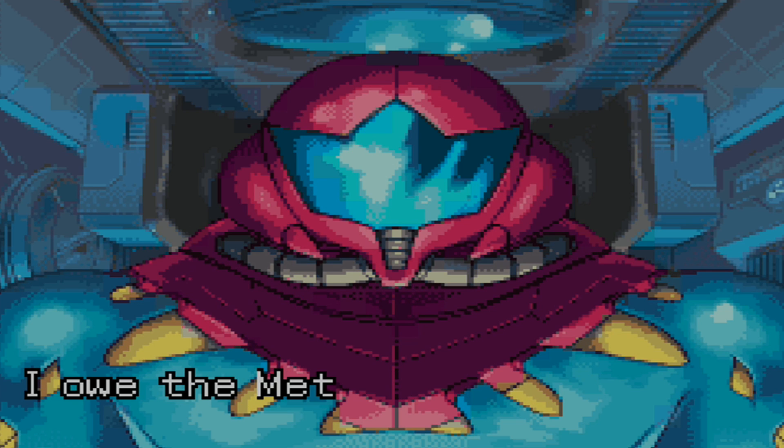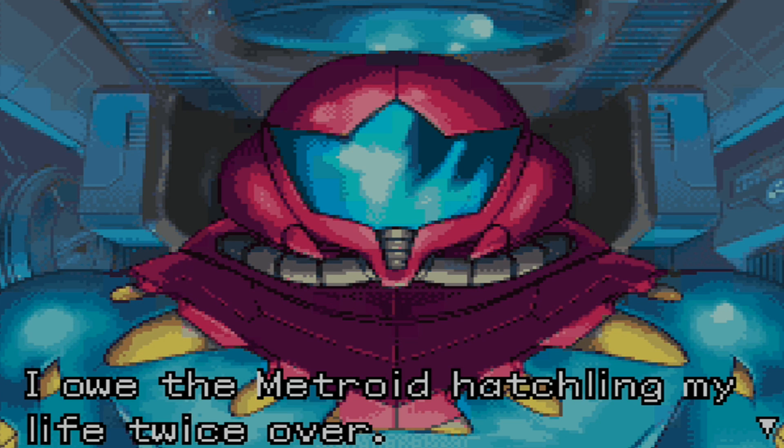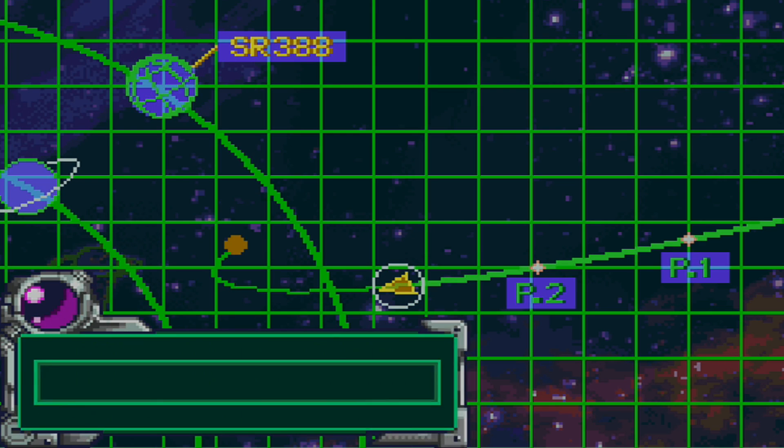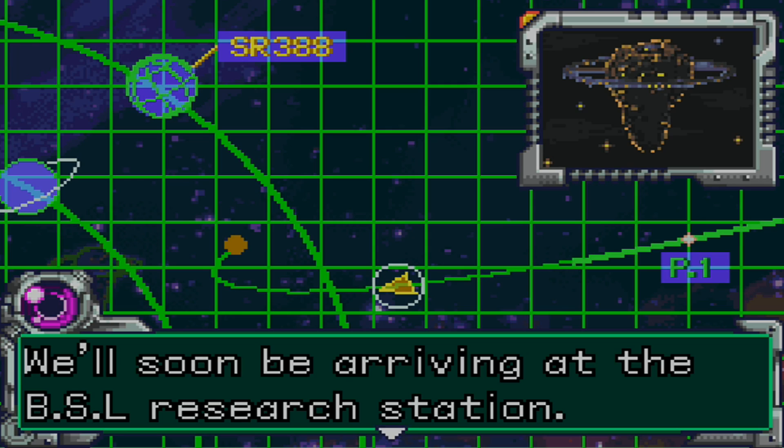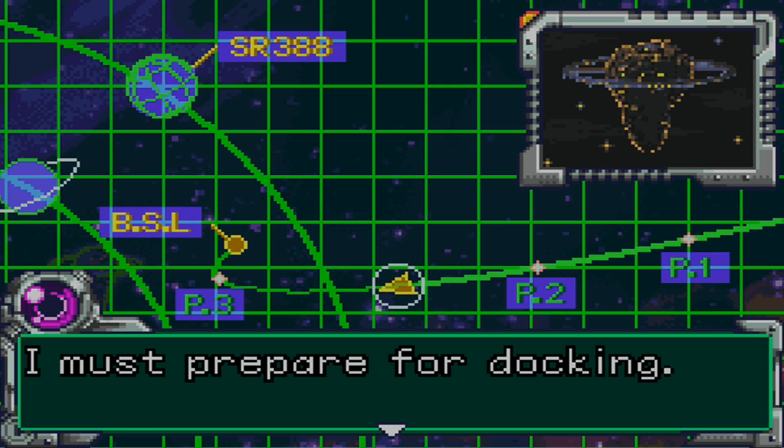I was given a minimal chance of survival. Then someone found a cure — they proposed using a Metroid cell to make an anti-X vaccine. It seemed the Federation had managed to preserve a cell culture from the last infant Metroid from SR388. The serum was prepared and injected without delay, and the X parasites were immediately and completely destroyed. One life ended, yet I survived — reborn as something different. I realize I owe the Metroid hatching my life twice over.